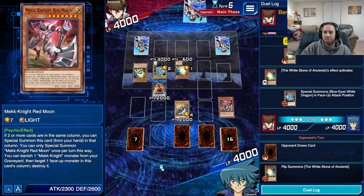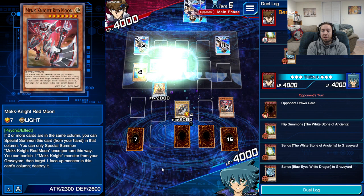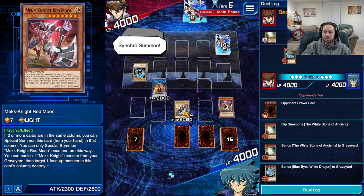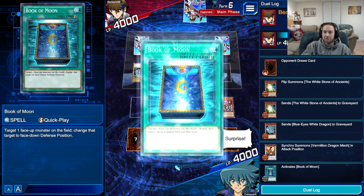Synchro summon. Oh, if he does... if he does like the Raven-esque, he's screwed probably. Watch this. I bet that's what it is. Oh, smack. Let's just do that. Surprise! Check out the face down card. I love the way it says surprise.